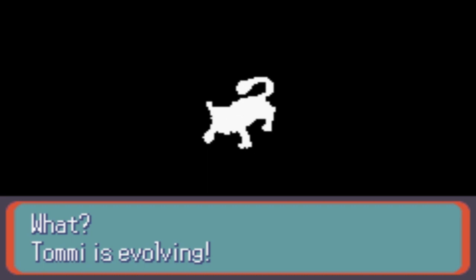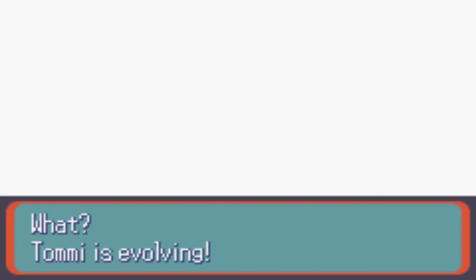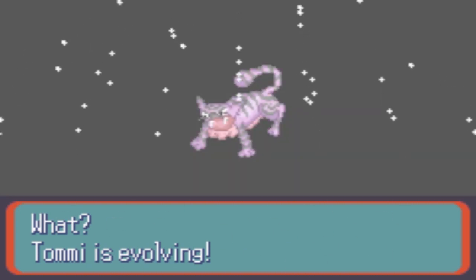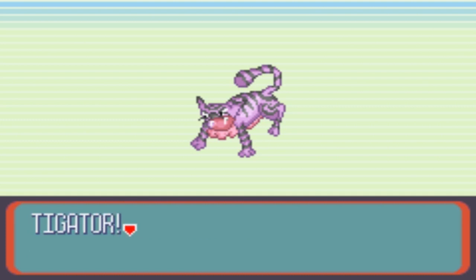I didn't really like the direction that the headstand mouse went in, so I went ahead and put Tygat on the team, and now it's evolving. Oh my gosh, what has it turned into? That is really bad. Tygator. I don't know if it has another evolution or not, but I hope it does, because that's really ugly.